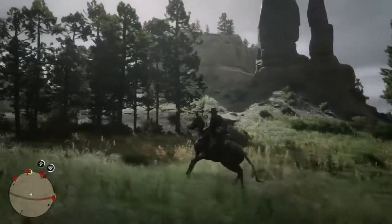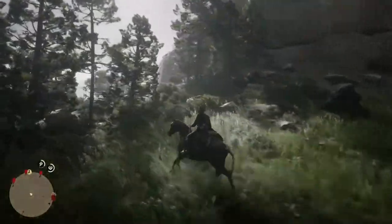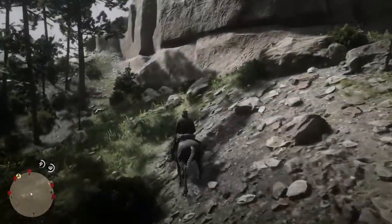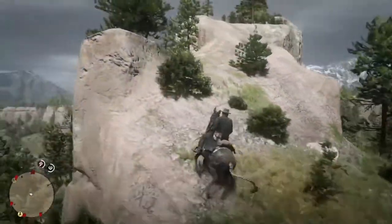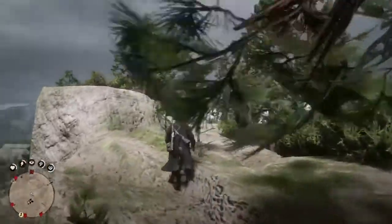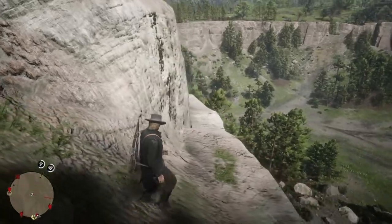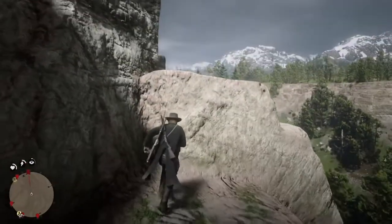Here we are at Caliban's Seat and we need to get right up to the top. I don't recommend bringing the horse, but if we go all the way around there should be a point just by these trees where we can ride almost to the top. I don't recommend bringing the horse any further than this — you may have trouble getting back down safely. Once at the top, there's a little pathway and we follow the ledge to the left to the very end. There are a couple of jumps involved — I completely forgot about the first one but somehow managed to survive.